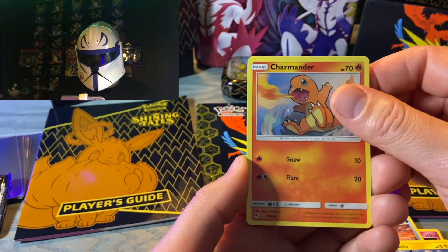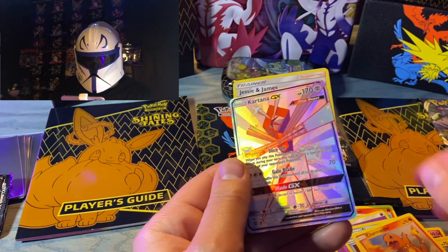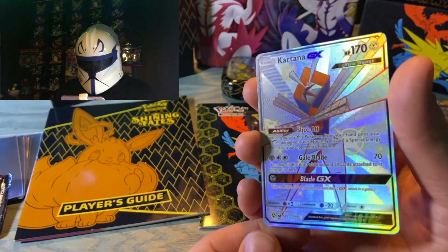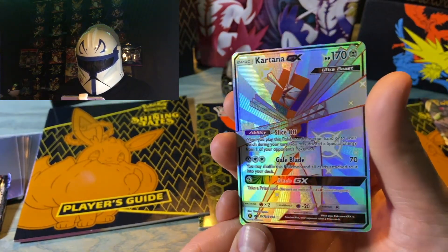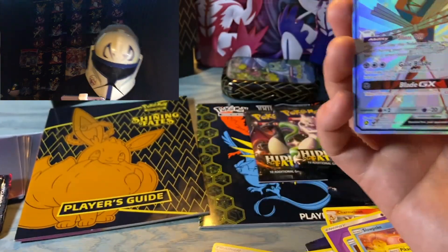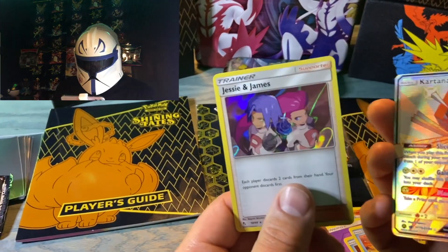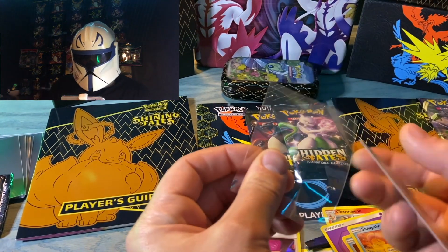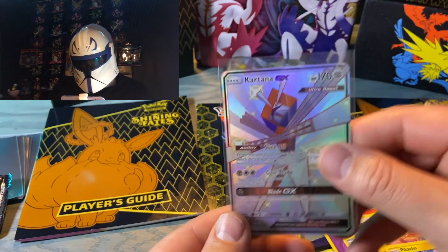Slowbro, Pikachu, Charmander. Is there something good behind them? Yes there is — the Kartana! Full Art Shiny. We have not added him to the collection. And we can't forget Jesse and James in the back — hollow. We just pulled a full art Jesse and James a couple days ago on the last 32-pack opening on our most recent Charizard Hunt.